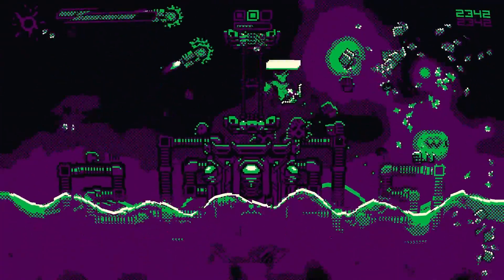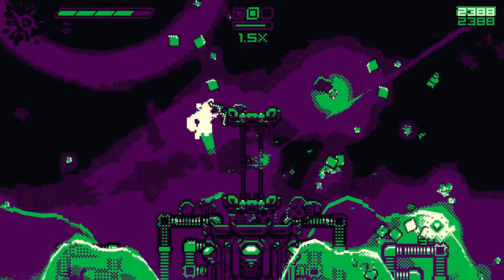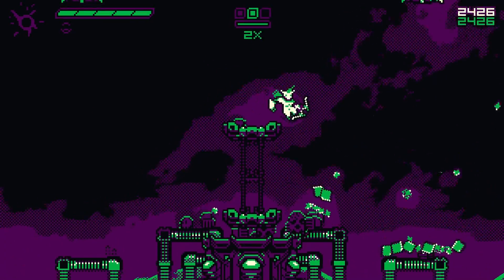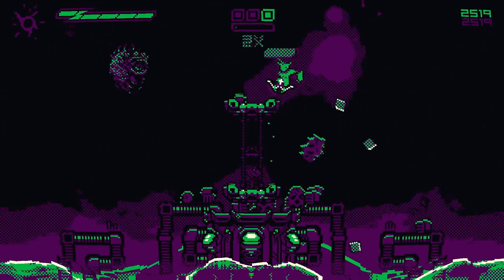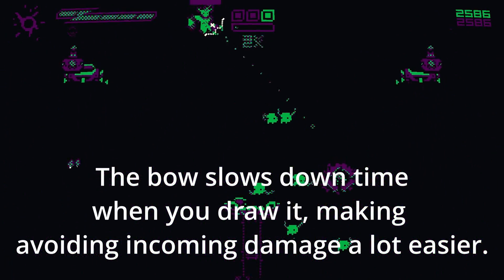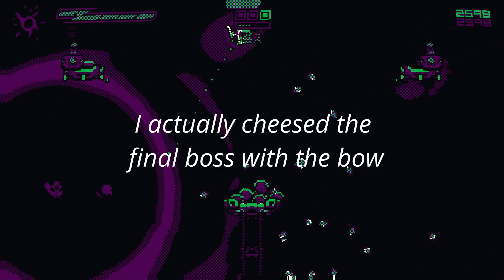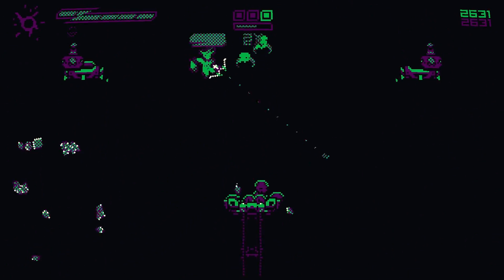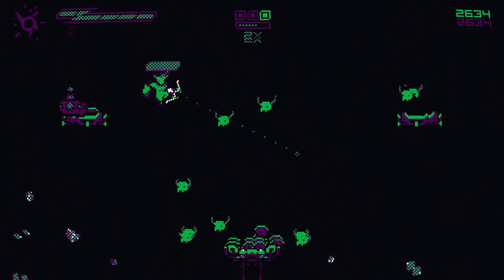Then there is an arcade mode that uses more of a roguelite format. You pick from a few archetypes to start as, unlocking upgrades as you acquire enough gems. This is the mode that introduced me to the archer and its bow, which is an absolute game-changer. If you want to play this game on easy mode, this is your option. There is also a mode called Lava Climb, which is a pure platformer. The point is to make it as far up as you can before dying, jumping on enemies as you go.